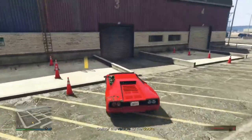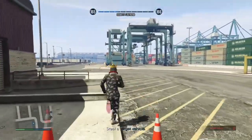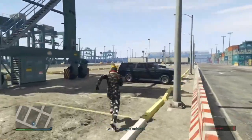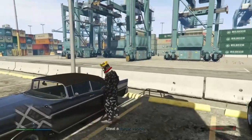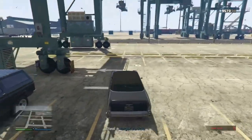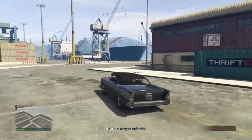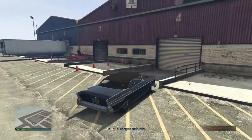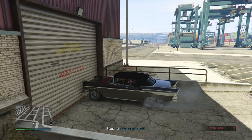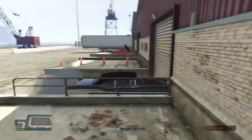After parking the car, it'll tell you to get the second target — don't do that. Instead, run over to the nearby car park and grab a vehicle from there. Make sure it's a normal car, not a big van or truck. Once you're in that car, drive back over to the vehicle you just delivered. There's a little ramp — like a little garage bit — and you're going to literally just drive into that garage.